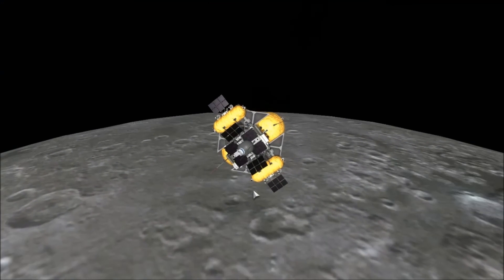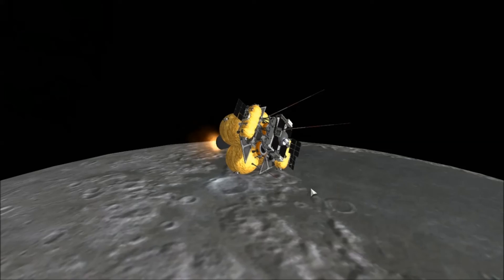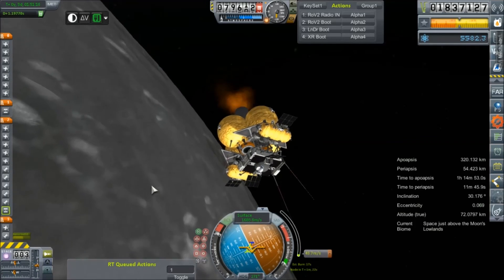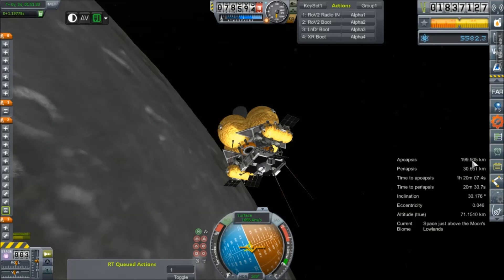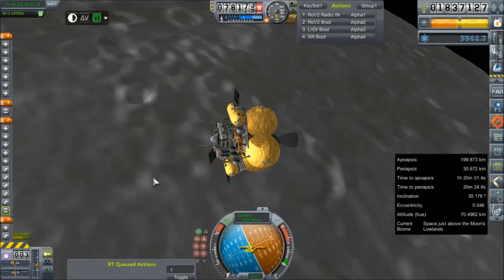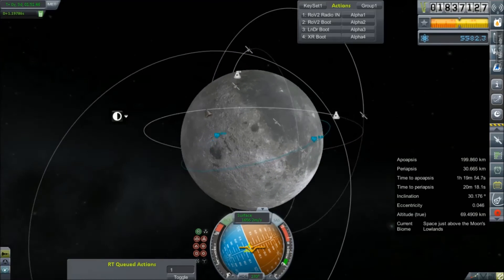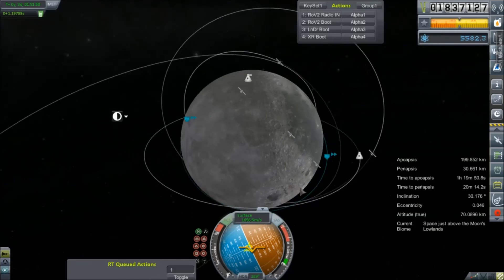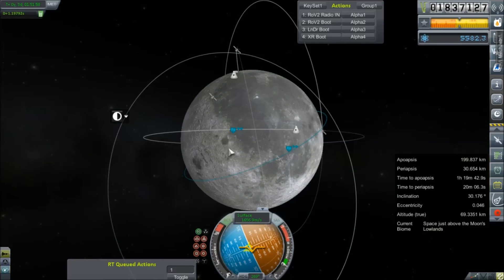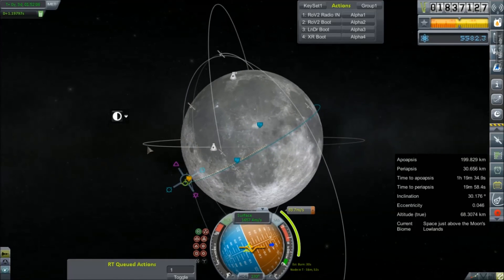I'll probably speed through some of this burn, but that's some fairly nice eye candy. I'm going to call it there because our periapsis is getting a little uncomfortably low — it's currently at 30 kilometers. Apoapsis is at 199 kilometers, not terribly bad. We've got plenty of fuel, a solid connection with Earth, and we'll definitely have one when we're landing. We'll be facing the Sun and Earth when we try to come down in the Lunar Seas on our next pass.